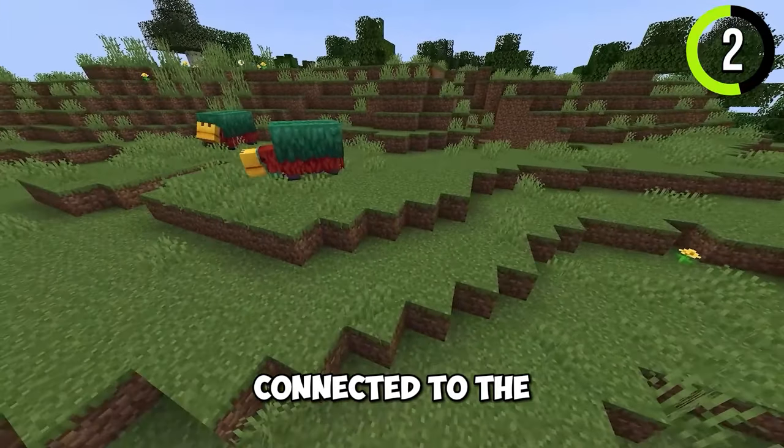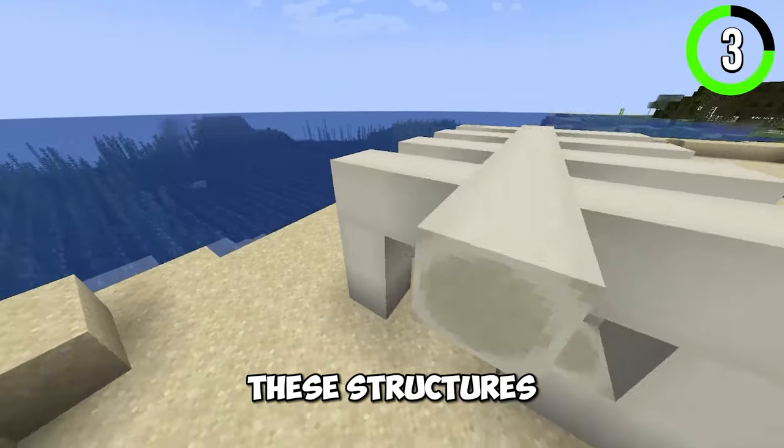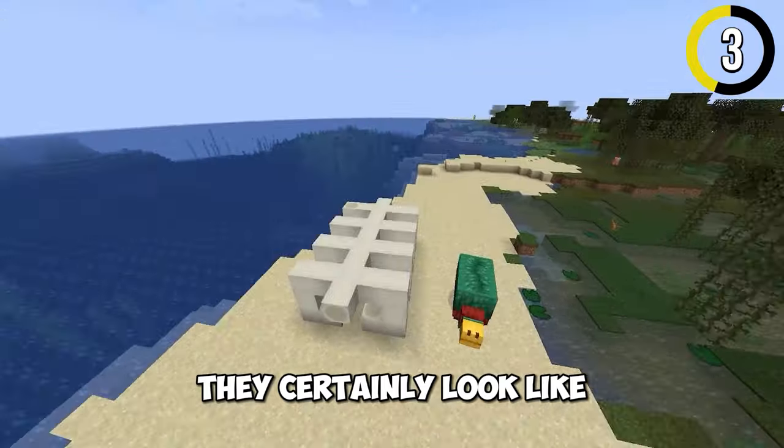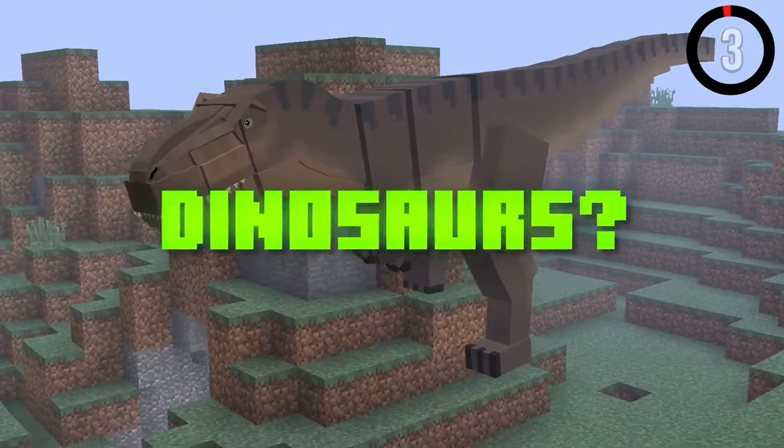This secret is connected to the new sniffer mob. Did you know that there are fossils in Minecraft? These structures are full of bone blocks and they certainly look like a sniffer's body — or Mojang is just hiding dinosaurs from us.